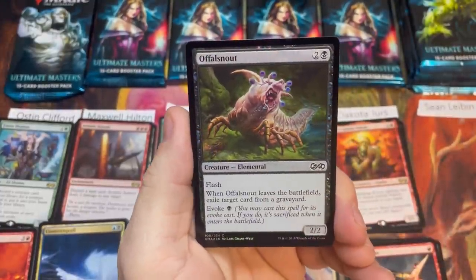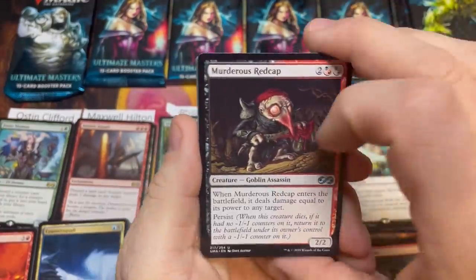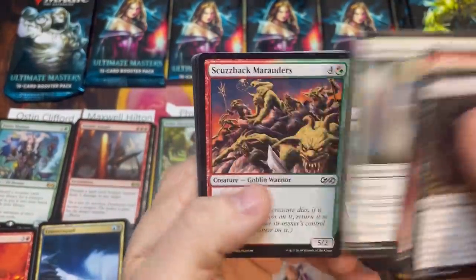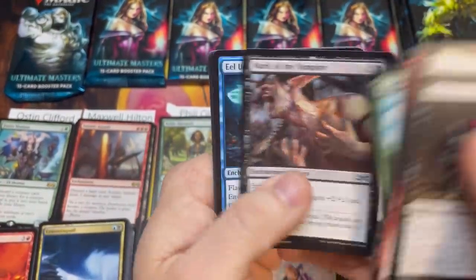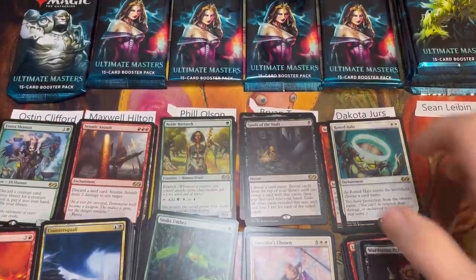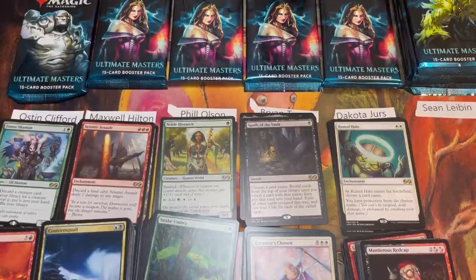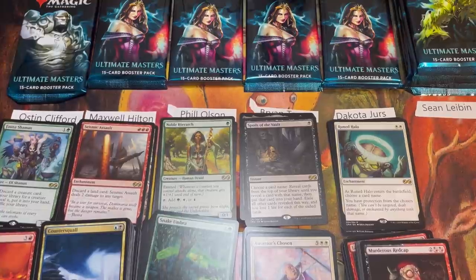Dakota's next pack brings Ovalchase Daredevil — that guy gives me nightmares — and a Ruined Halo for two, plus Redcap, Emancipation Angel, and Kodama's Reach. That's fourteen for Dakota. I feel like in Kamigawa — could we get Sakura-Tribe Elder back? Was that too much to ask?